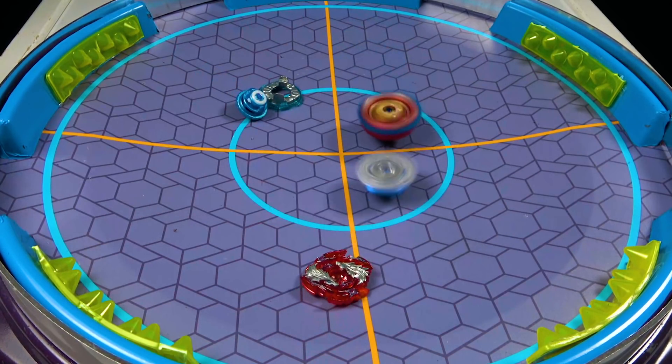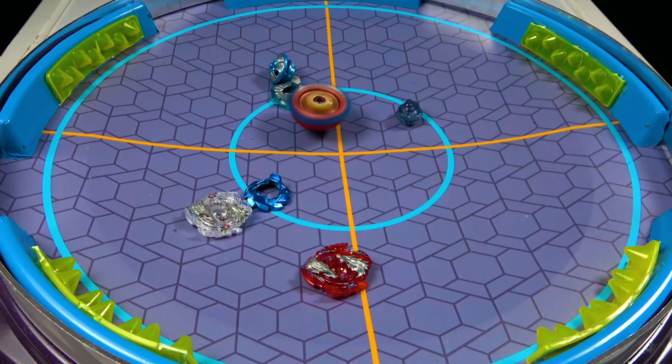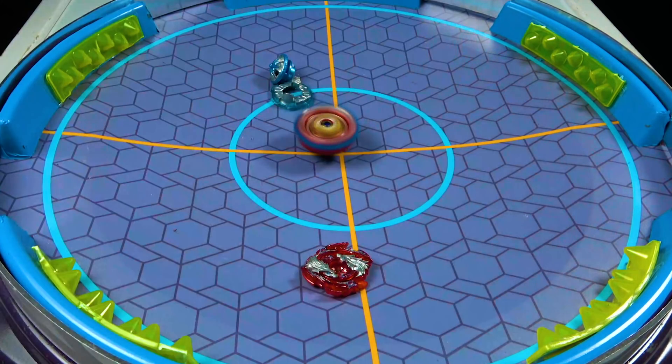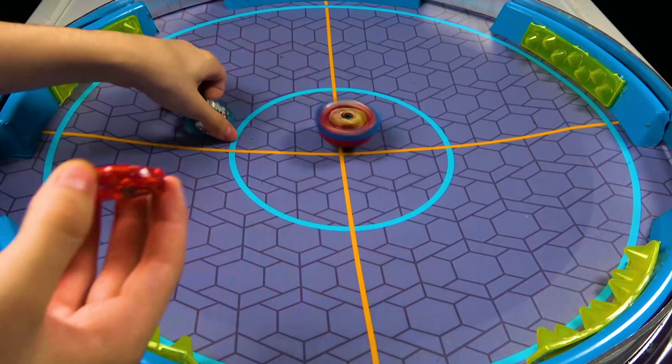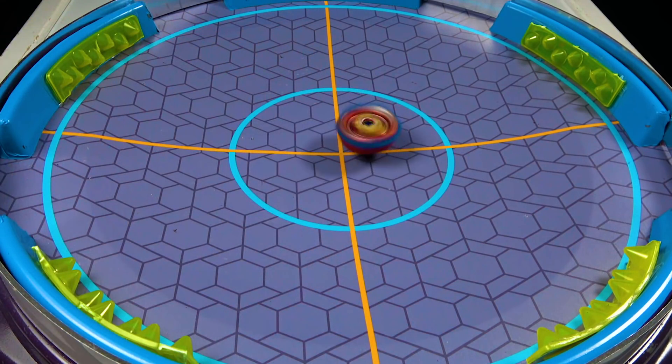One burst, two bursts already. Achilles managed to take down Lost Longinus very, very easily. Wow, that was a lot quicker than I thought. Well, that's already one point.